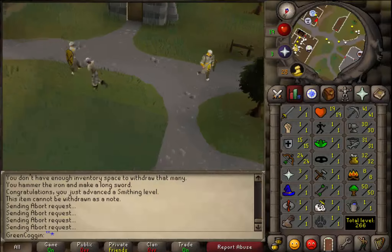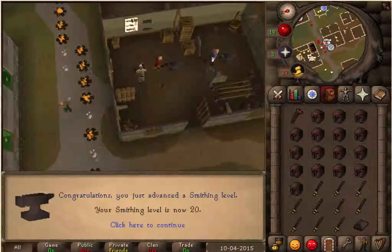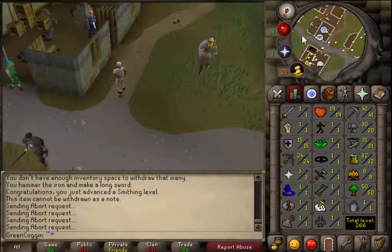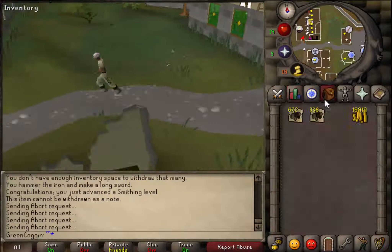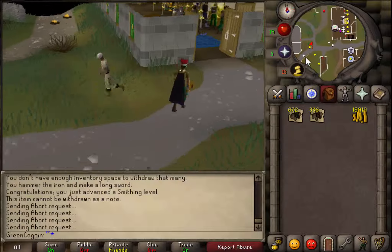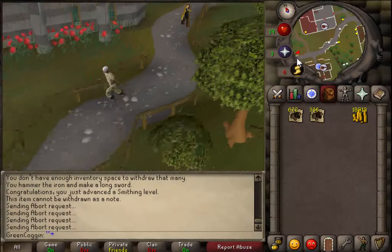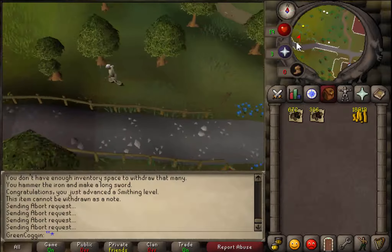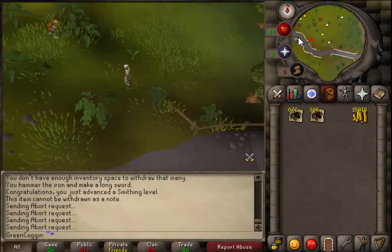Hey guys, we're back for another clip. I've just been training smithing up to level 30. Had to buy some more iron ore but I'm up to 30 now. I resold all my iron just to make more money. I'm actually heading to Falador now. As you can see I've got 336 iron and 672 coal, which equals 12 inventories worth - meaning I'm going to be making around 12k profit. Smithing is actually a really expensive skill to train but it's really worth it.